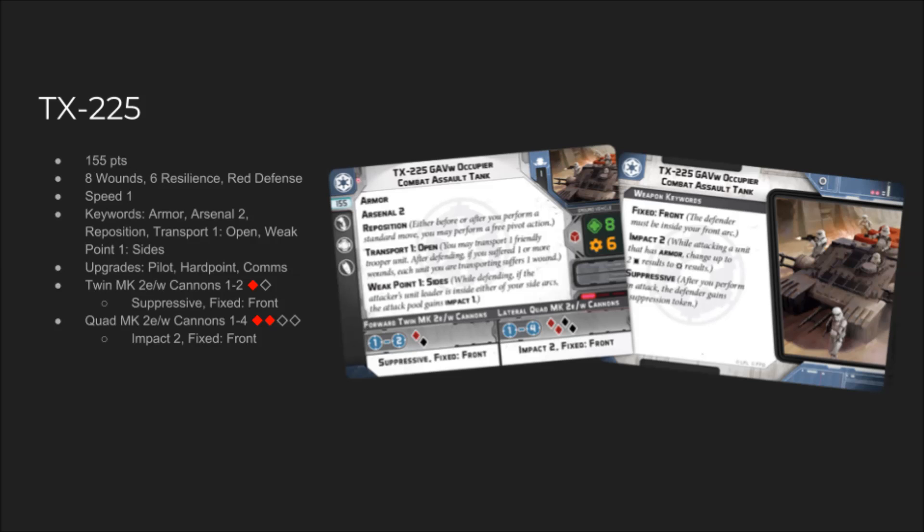There's no sharpshooter or pierce on this, so it's mostly gonna force units to keep their head down rather than kill them. But 2 red and 2 black with impact 2 — those red dice are pretty likely to roll hits, so that's a fair play to fight other armor. It's important to note, it does have reposition, so either before or after you perform a standard move, you can perform a free pivot. They don't have speeder and they're only speed 1, but they still have a little bit of action economy — you can turn to dial in your front arc after moving.